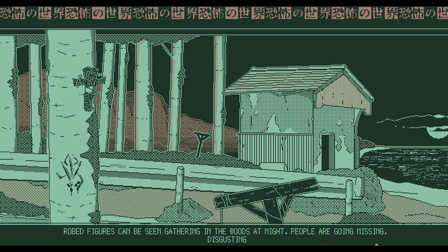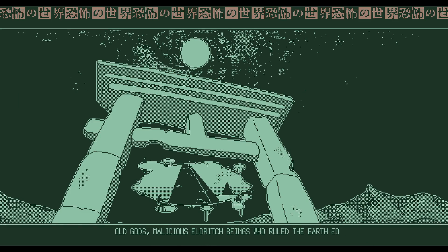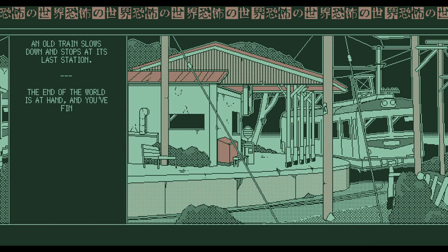Something strange is happening in our town — we already know about the robed figures gathering in the woods at night, people going missing, disgusting creatures terrorizing. Technological progress of the modern era brings comfort like CRT monitors and big cell phones, but the old gods don't like our playing computer games. They're returning to show us what's what, but we'll use our DeLorean and handgun as we shoot the tentacles. The end of the world is at hand.